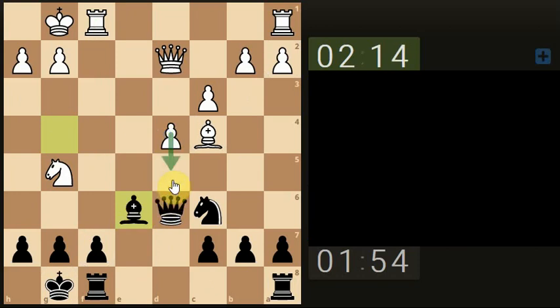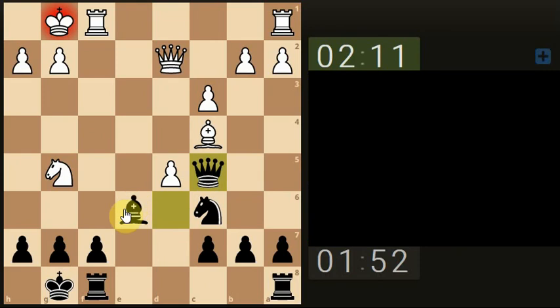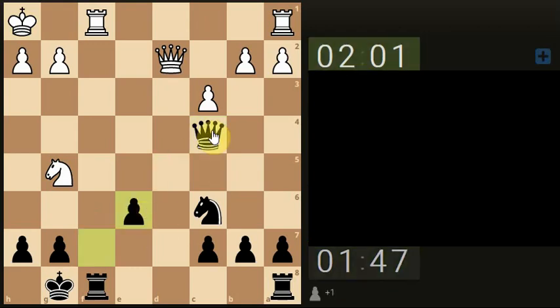He does have a fork though. Let's put a check on the king. Let's take his bishop. And take his pawn, take his pawn, take the rook.